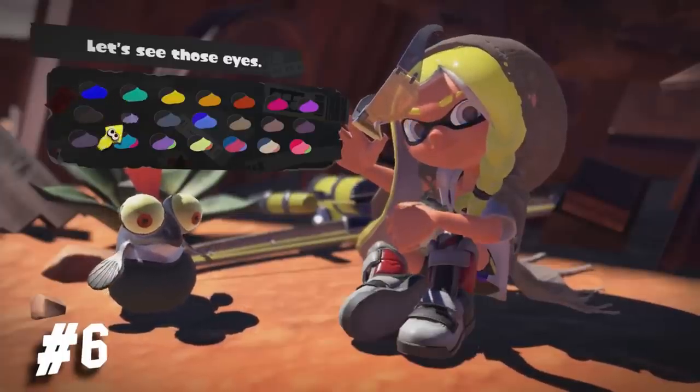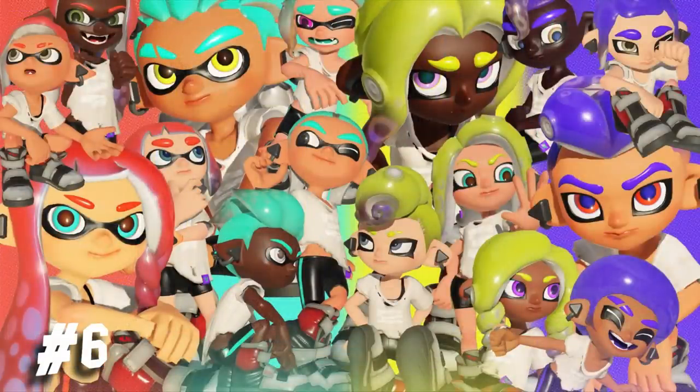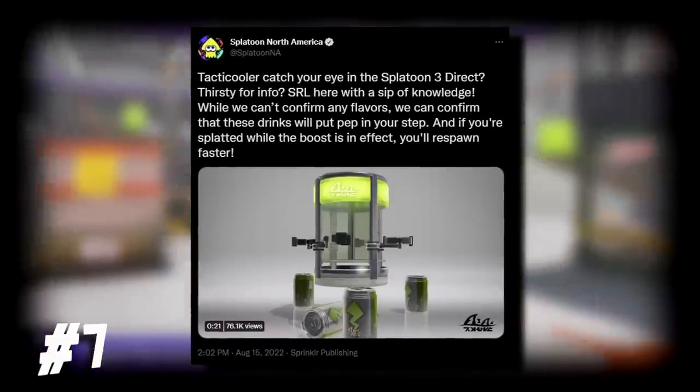Surprisingly enough, the Direct didn't go into detail regarding the amount of eye color options there are, colored leg wear, eyebrows, etc. An interesting thing that came out after the Direct is that the Tacticooler speeds up your respawn times, according to a tweet by Nintendo.